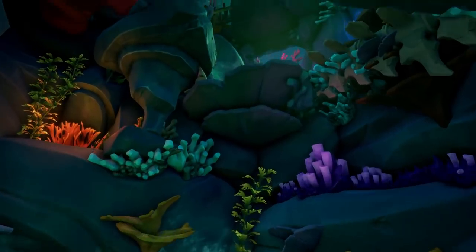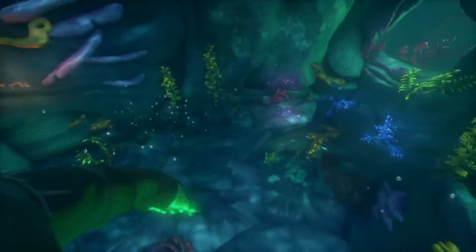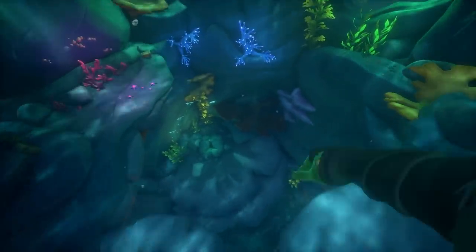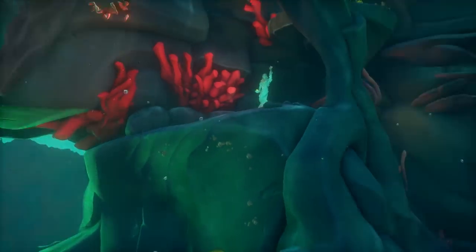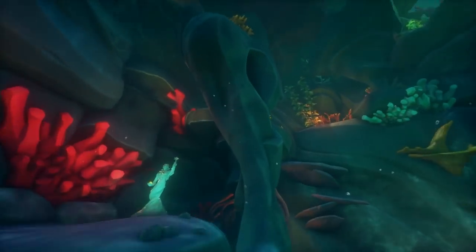Once the water is fully risen, there will be a second journal you can grab — that'll be two out of five for the guide. Once you've made it to the top, the water will rise and there will be an exit from this area. This is a very pivotal part of the story, so the next part picks up right after going through the dialogue.